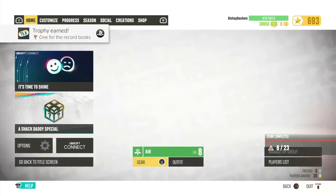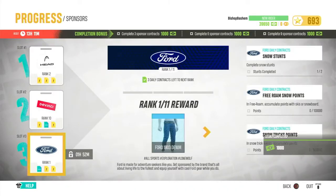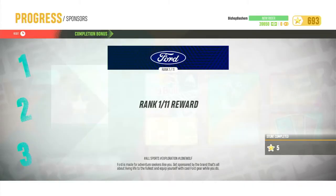So now if we check Progress > Sponsors, our Ford one looks like one of my two stunts is completed. So we've got to go find another snow stunt real quick.